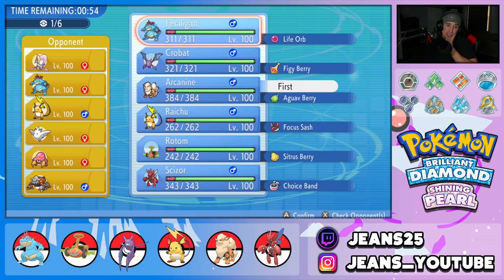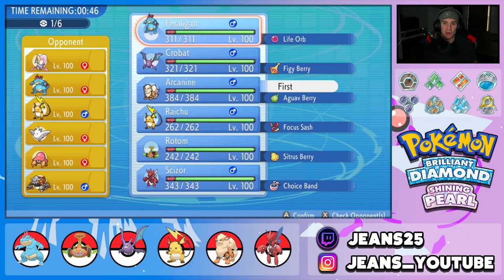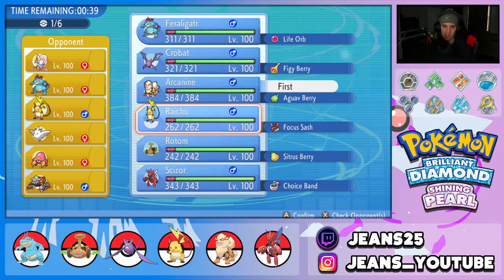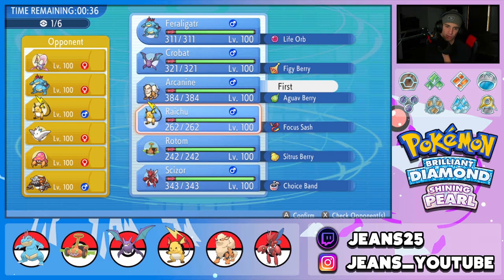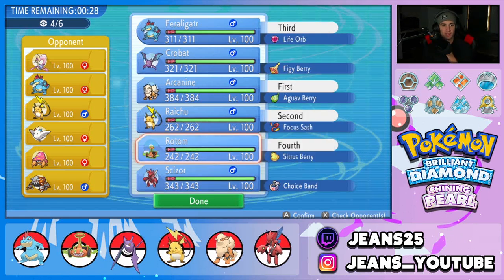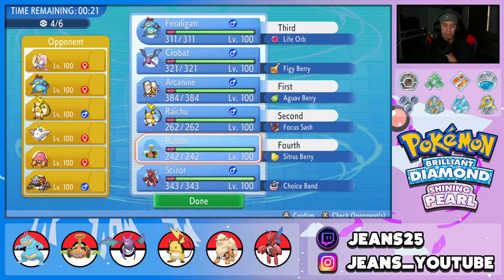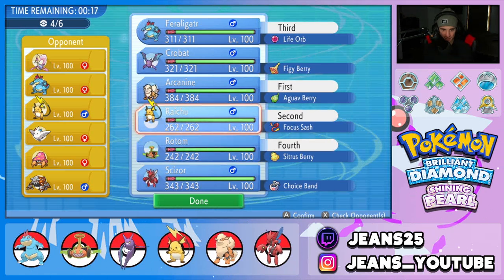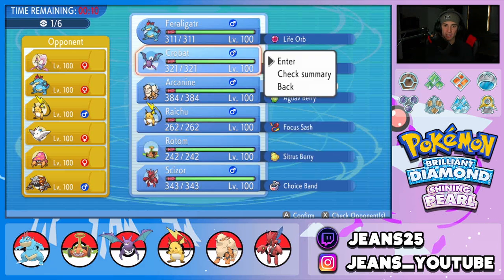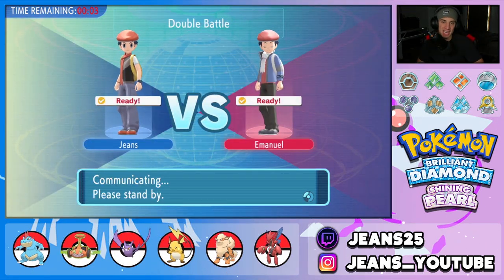Rotom could be good here too. I really like Feraligatr all around — such a cool and fun Pokemon to use. Going with Arcanine lead, and after some deliberation I go with Crobat over Raichu since the opponent has Lightning Rod on their Raichu. Final team selection: Crobat, Feraligatr, and Rotom-Mow. Let's lock it down and grab that win in Battle 1.